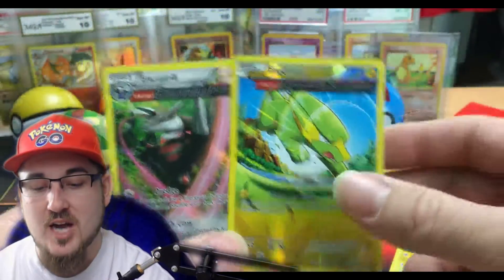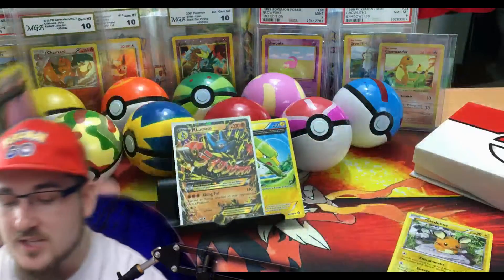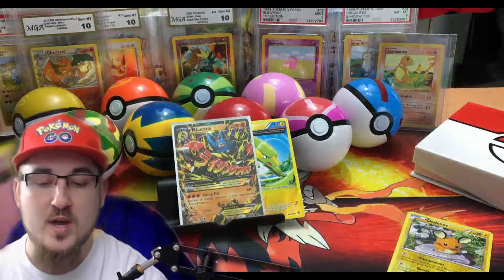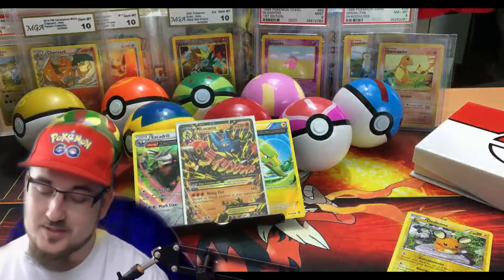This one is just an uncommon but I'm putting them to the side. What are the odds — we pulled like four Ancient Traits, one double Ancient Trait, and it's a holo version. How does that even happen? I don't even know, bro. That is crazy.